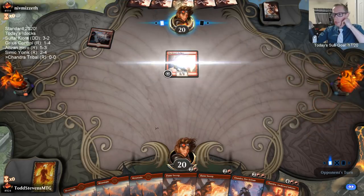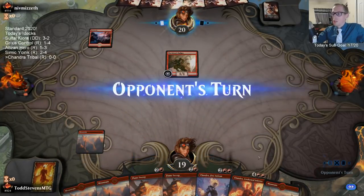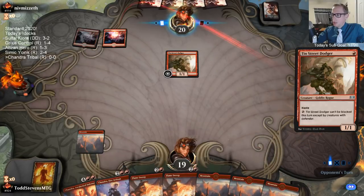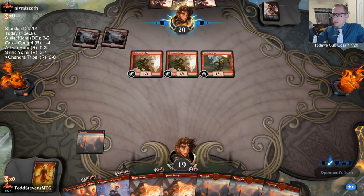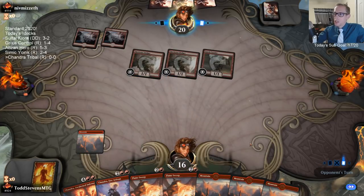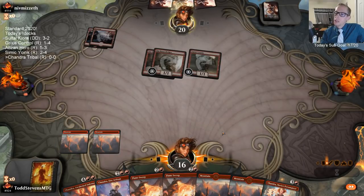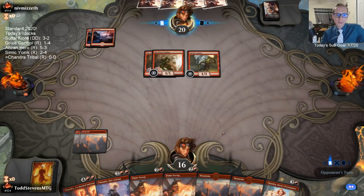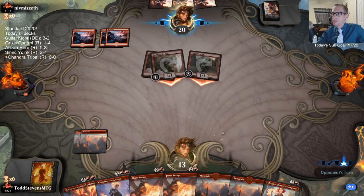We got a couple of Flame Sweepers, and good thing we do — sweepers are going to be good against our opponent. We don't want to see three-toughness creatures; we want them to just keep playing one-ones. My best-case next turn is them playing two more small creatures, but a Legion Warboss would be nice too. I do not want to see Spitfire — that's what I don't want to see.